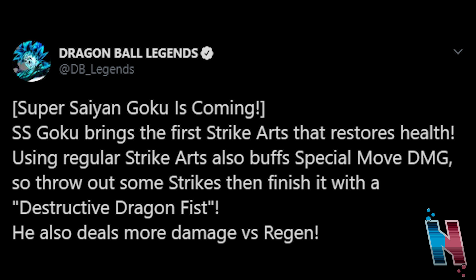Now that we've seen what they can do, let's break it down. Starting off with Goku: Super Saiyan Goku brings the first Strike Arts that restores health. Using regular Strike Arts also buffs special move damage, so throw out some strikes then finish it with a destructive Dragon Fist. He also deals more damage versus Regen. Before I even get into it, can we please stop calling every Strike special move from Goku anything related to Dragon Fist other than the actual move called Dragon Fist? Literally every Strike move with Goku always has Dragon Fist in it somewhere. Anyway, he's the very first unit able to restore his own health with Strike Arts.